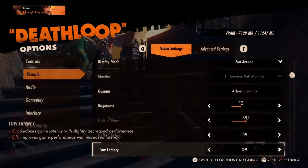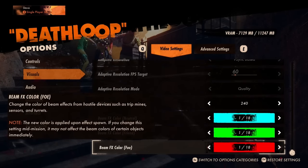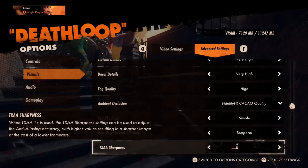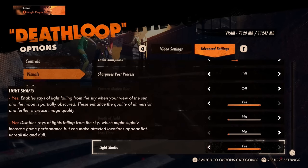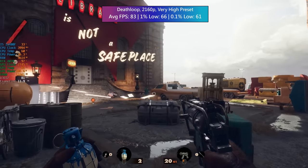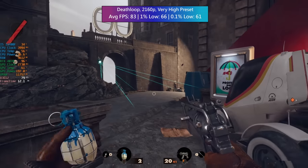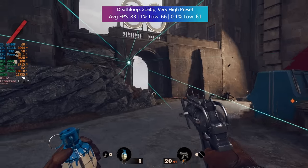Deathloop is a game I haven't played in a while but one I very much enjoy. I thought I was definitely taking a bit of a risk by opting for a native 4K resolution especially when combining that with the very high preset. I do recall having some performance issues in the past with this one, but safe to say that here everything runs well and looks really good. We're getting over 80fps natively with percentile lows that also stick to above 60fps, so it's a very smooth experience all round. Of course you could enable DLSS if you wanted to or just drop the native res for a faster experience, but I find this more than playable.